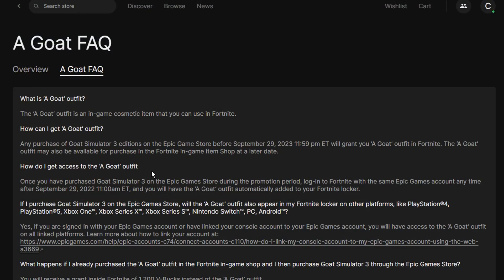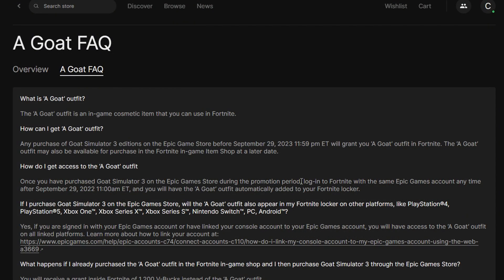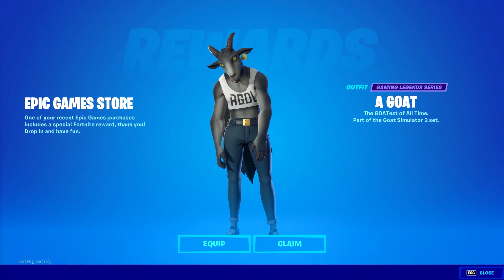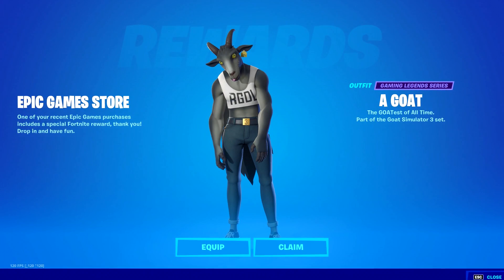How do I access the A Goat outfit? Once you have purchased Goat Simulator 3 on the Epic Game Store during the promotional period — which is one year — all you have to do is log into Fortnite with the same Epic Games account and it'll automatically get added to your locker like this on screen. Basically a message like this will pop up and it's your skin forever.